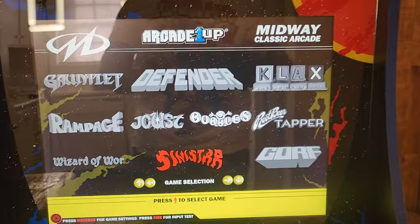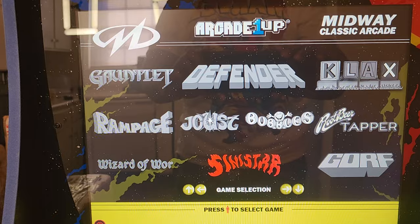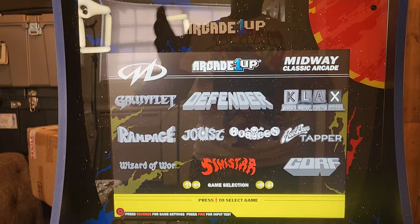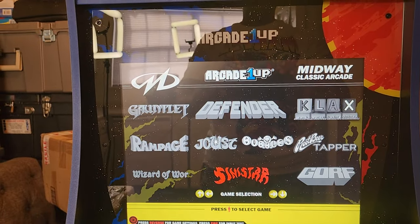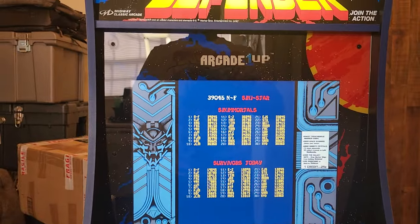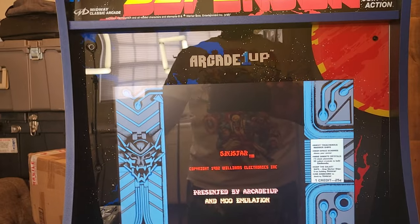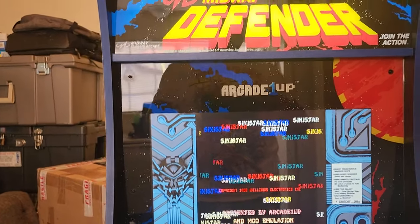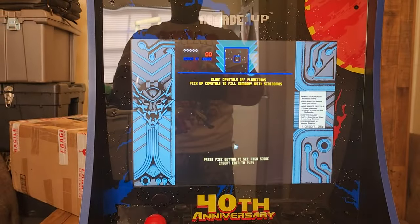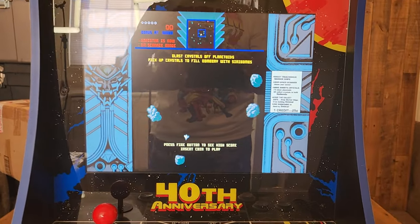I know a lot of people wanted a Gorf cab. Some people wanted a Sinistar cab. But I think this is the best games list I have seen for any of the Midway cabs so far. This is a dedicated cabinet. I wish it had online leaderboards, but it doesn't. This is kind of self-contained, and it's going right into Sinistar. I think this is wonderful. Give me about a second and we're going to have some gameplay.